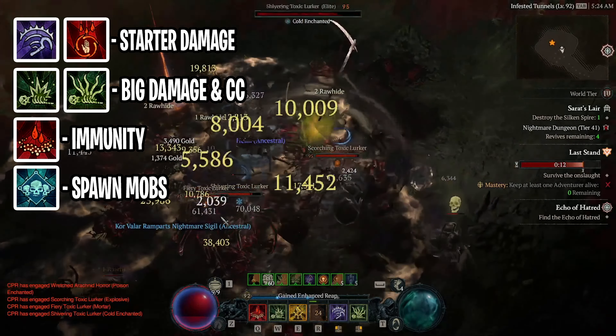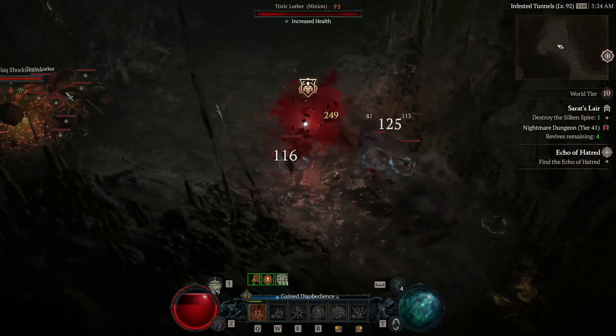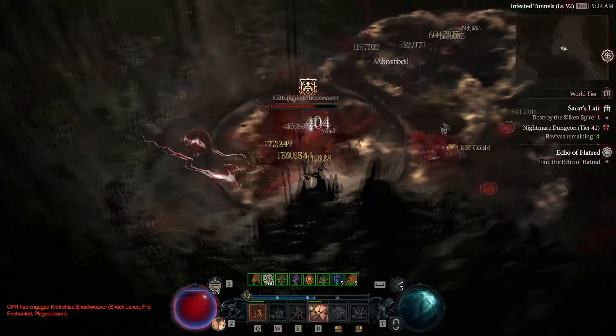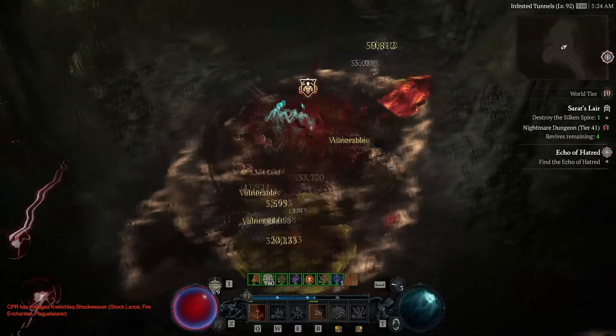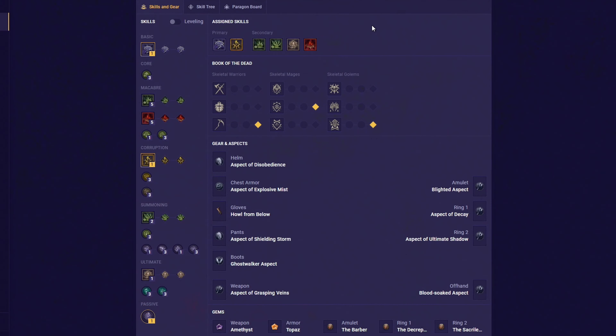Then as far as the leveling gameplay loop goes, I don't want to go super in-depth as skills and abilities will change after you get to level 50. But overall for your leveling build, I recommend to just enjoy each skill and get used to the Necromancer gameplay. So at the start of the fight, our main goal is to get a few mob kills with our small but quick damage abilities, so we can then use our corpse tendrils and corpse explosion to do massive amounts of damage. So we have hemorrhage and blood surge, which are the main 2 starter skills, which we want to use to get a few corpses on the ground by doing quick damage. Then from here we spam corpse explosion and corpse tendrils, and that will do massive amounts of AOE and CC damage.